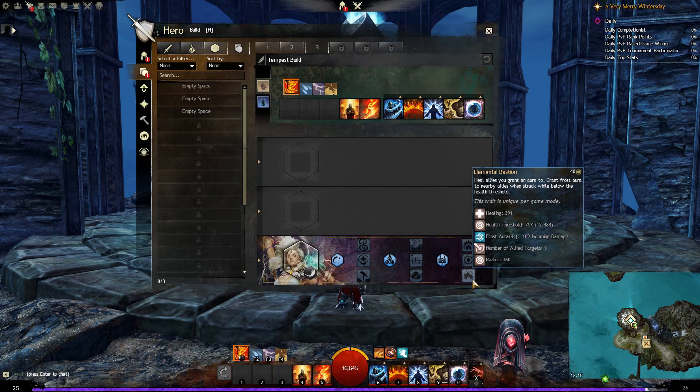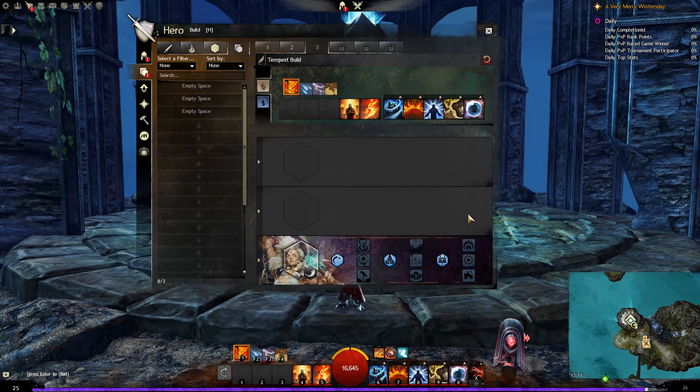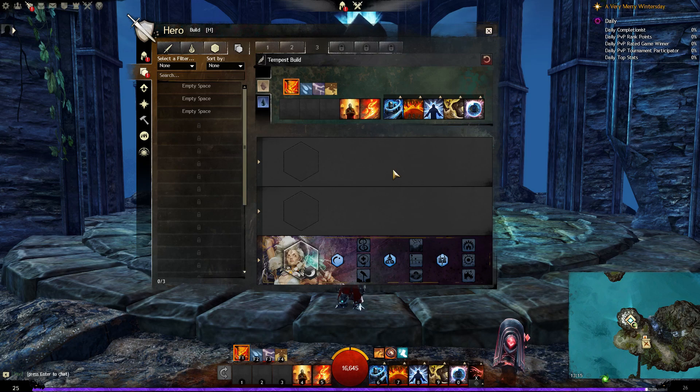And lastly, Elemental Bastion: heal allies you grant an aura to, and grant frost aura to nearby allies when struck while below 75% health — which reduces incoming damage — in a radius of 360 around you. So that is all of the traits for the Tempest elite specialisation. The last thing I'm going to do is throw together a quick Tempest build and do a combat demonstration so you can see what it all looks like when it comes together.